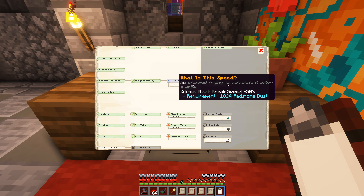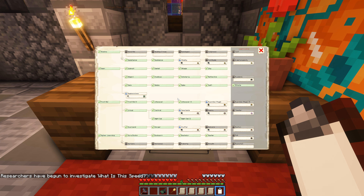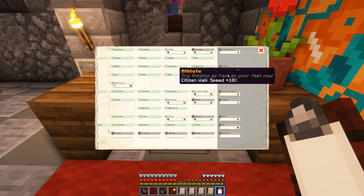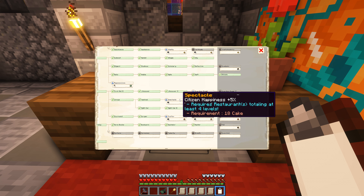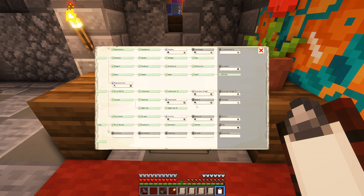We're going to learn steel bracing, amazing veins, seems automatic, and now speed — that brings us up to four of five researchers. For the last one, let's take another look in civilian to see if there's anything tasty. We learned athlete last time which gives us walk speed, so what can we do now?